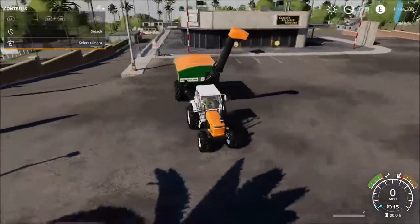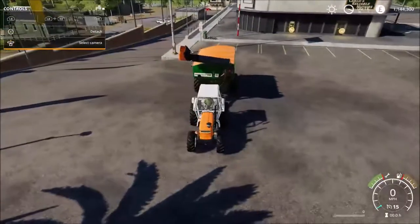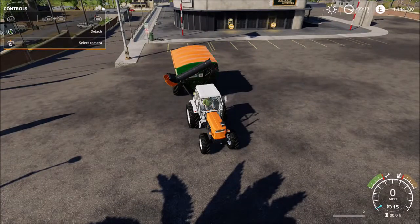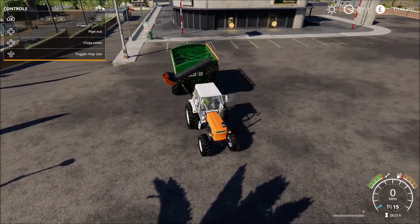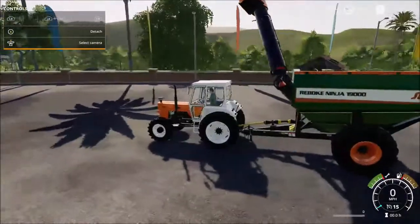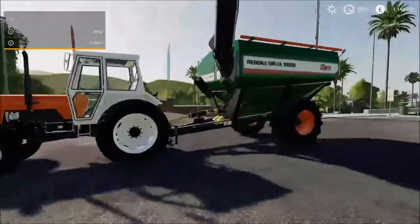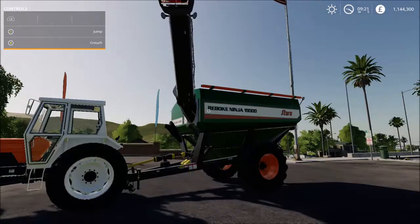The pipe folds straight down - look at that. I might have to be a little bit wary driving around and catching lampposts etc., but that is a very nice wagon indeed. Well guys, that is the guide to the new Ninja 19,000.